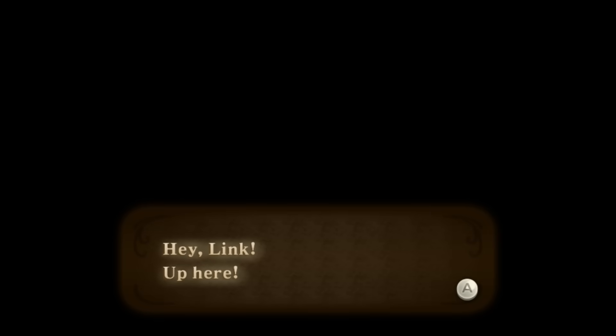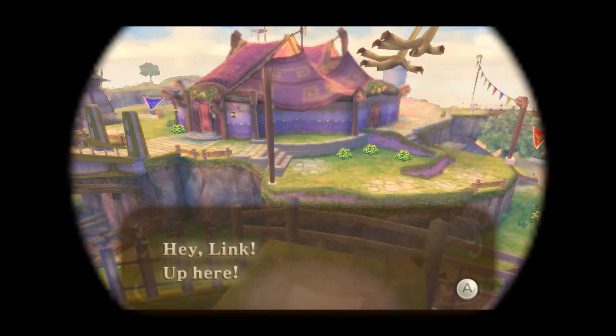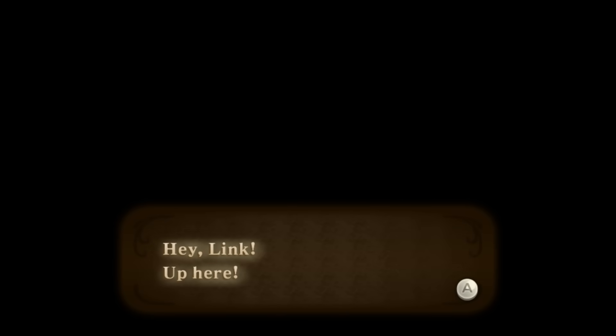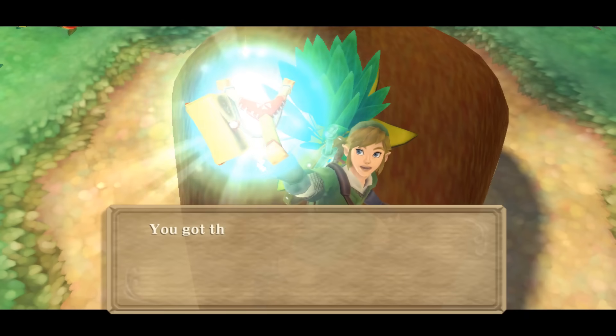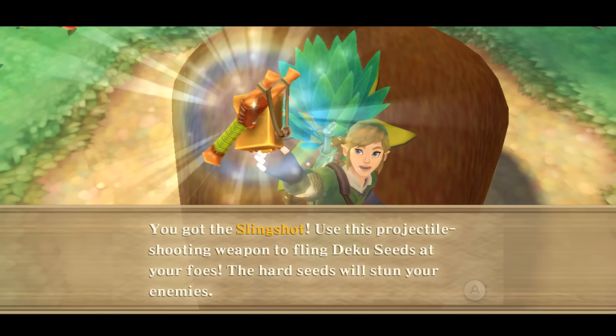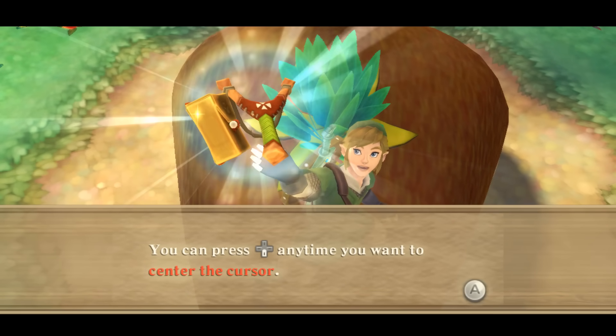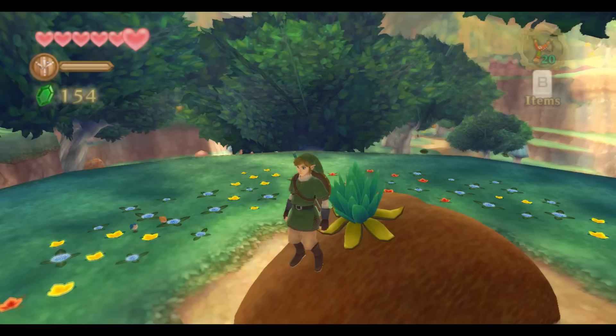What the fuck is this corruption? Link turns electric and dies. Link is so happy he's vibrating. Cool, we got the slingshot.